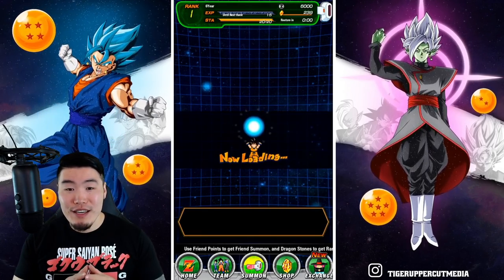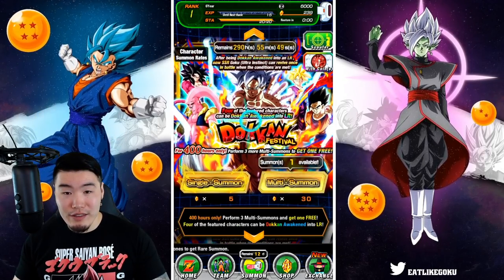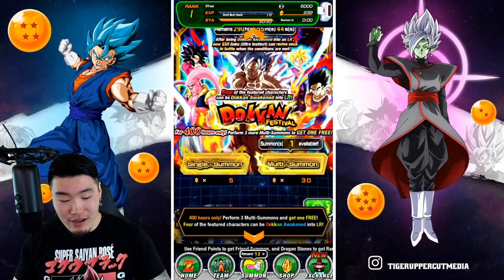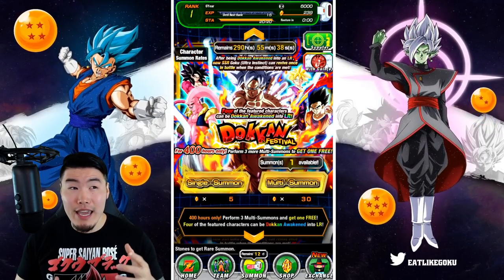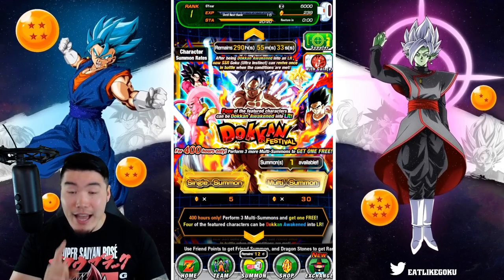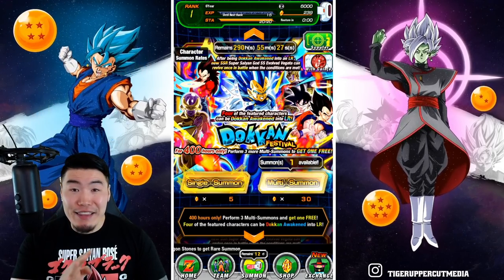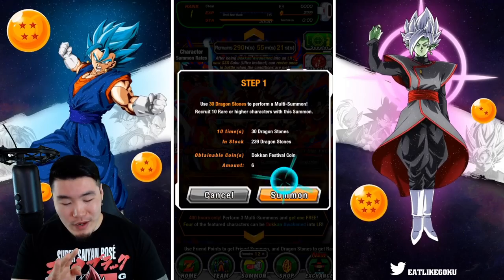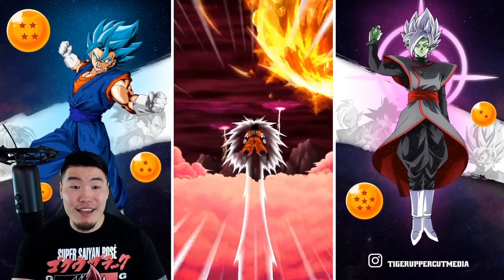We've got our 239 stones. Now we can jump over to the LR banners. We've got this beginner banner, which you don't want to touch - just jump over to either the UI Goku banner or the SSB Vegeta banner. There are additional discounts: the first multi is 30, I think it's 35 for the second, and maybe 45 for the third. Either way, we have enough stones right now to do at least four multis on the Goku banner and the Vegeta banner. Let's test our luck starting with the UI Goku banner.